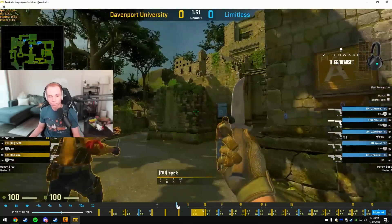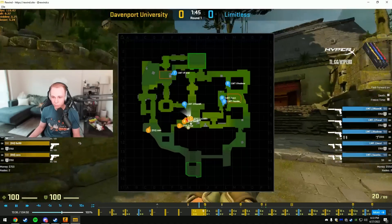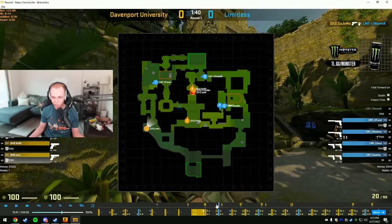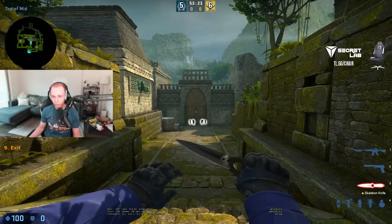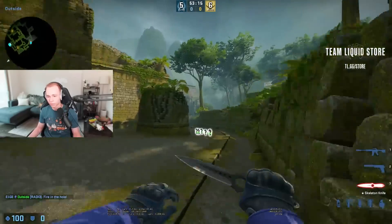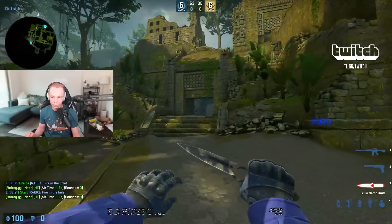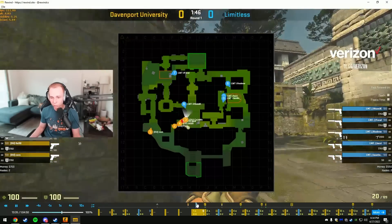A quick note on the pistol round: you're going into this fast mid control and Spec just throws a bad flash kind of off the wall. Corn is chilling here not really doing too much — you could have just had him flash for you guys, do a better flash than the one off the wall. If you wanted to do something really fast you could have done a flash from the main side, but I would have probably said you guys should have done the standard flash and then he could have just went A afterwards since you're going to be doing an A split.